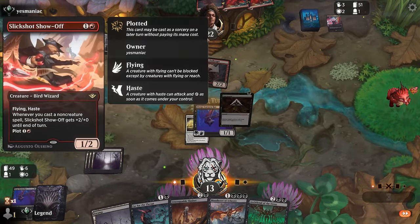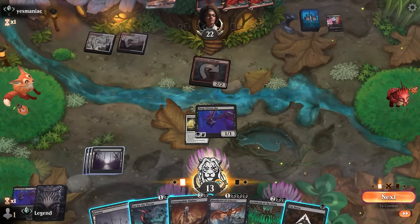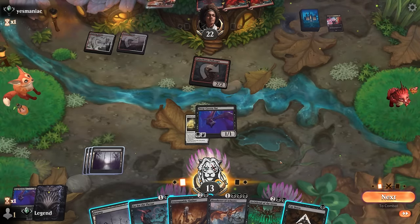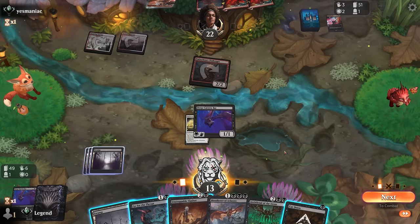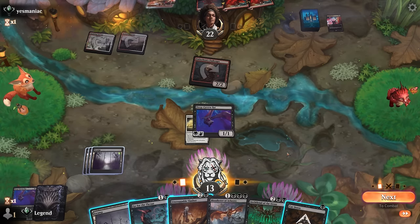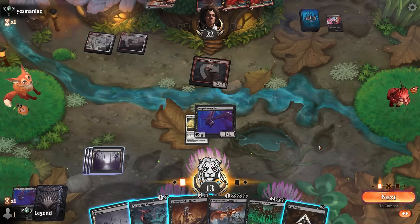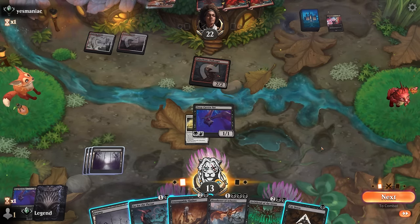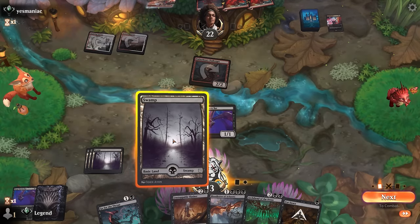Opponent is plotting a Slick Shot and we actually drew the Cut Down. How does that change our sequencing? Keeping Cut Down in response to a pump spell doesn't work when they can cast two pump spells to grow the Slick Shot. Could still go for Archfiend, and we're okay if it trades for their Slick Shots — then next turn we can maybe clean up with Go for the Throat and Cut Down.